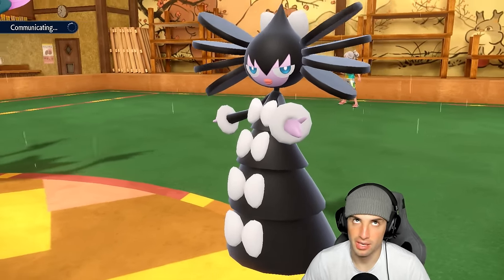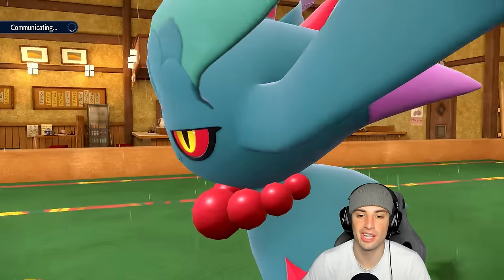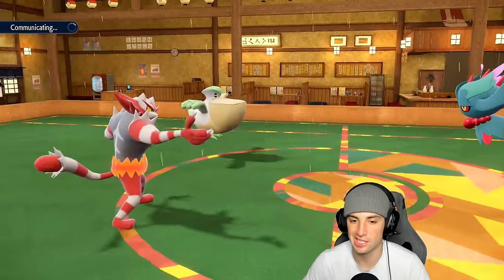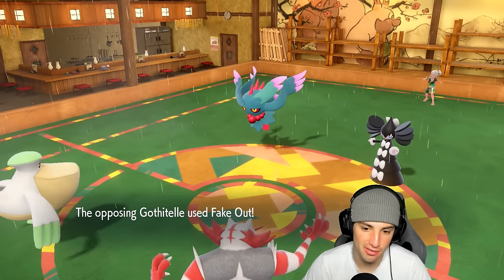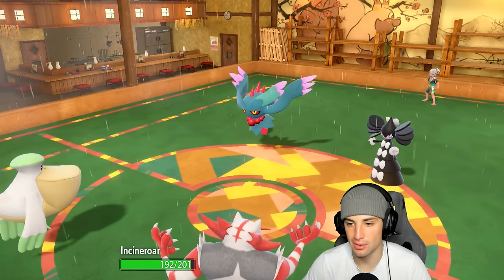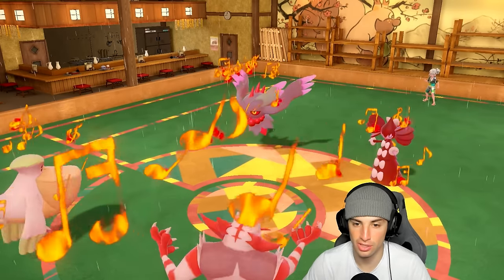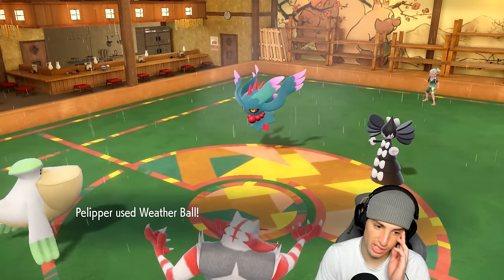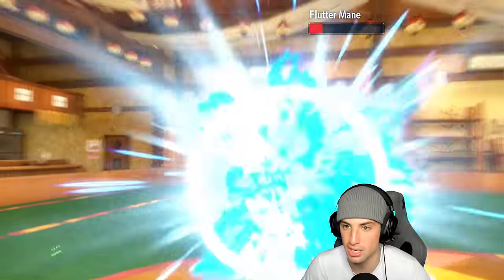I think double down into Flutter Mane these next turns is our best bet. Gothitelle is probably going to Fake Out. If we get rid of Flutter Mane — huge! Gothitelle with Shadow Attack — you can't switch, which is kind of a threat in itself — but attacking wise it's not really a threat. So we double down and take out Flutter Mane. Flutter Mane is gone!